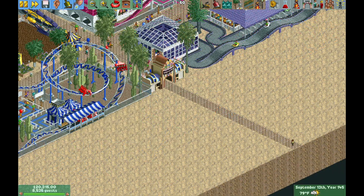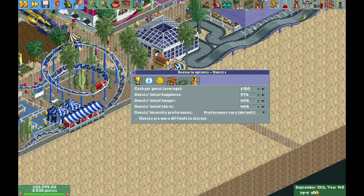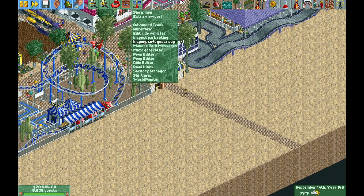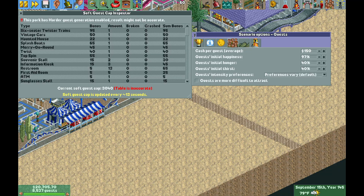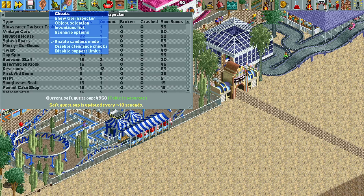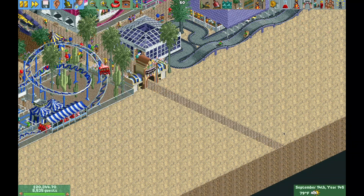Another option to control the guest count is to use the scenario options. Under scenario options, we can select the peep icon and then check 'guests are more difficult to attract,' which will affect the soft guest cap by reducing it significantly. Using the plugin, we can see the soft guest cap is about 3,000 because that scenario option is significantly reducing it. If we turn it off, the soft guest cap will actually bounce back up to about 5,000. So with 8,000 people in the park and the soft guest cap at 3,000-something, no new guests are entering the park because we are well above the soft guest cap.